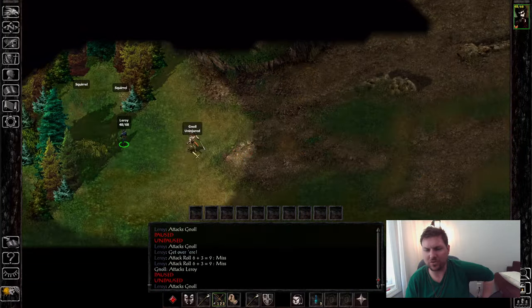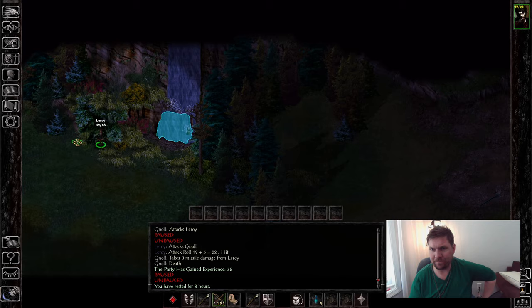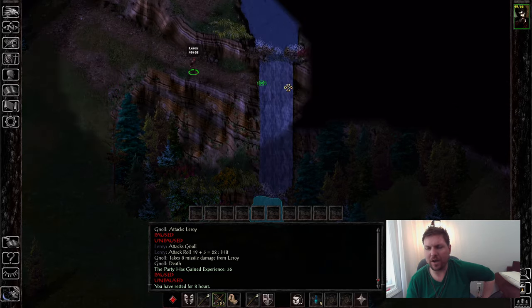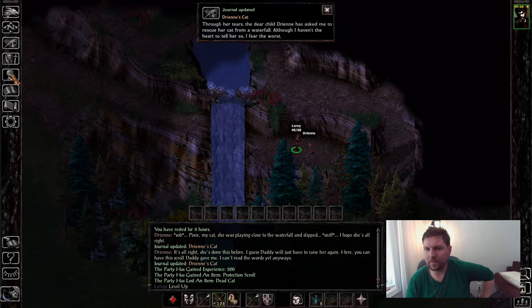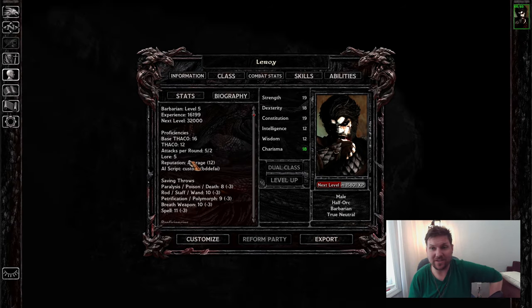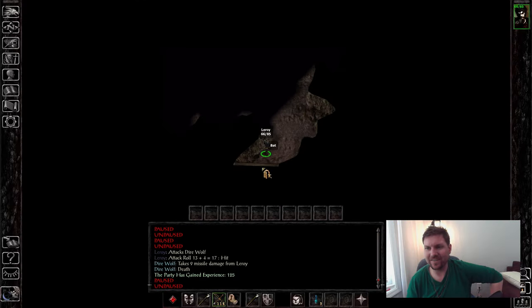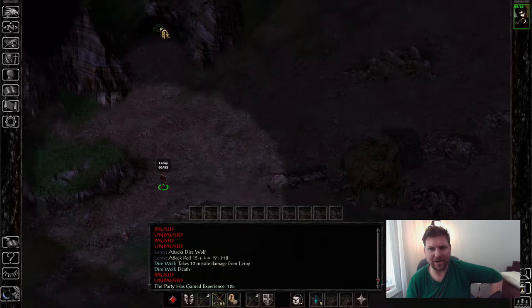I should just fight the gnolls. I always like to find the cat for this young lady — bring the cat's body up. If you have a good enough Charisma, she'll give you a protection scroll against undead, which are really, really nice. I did not utilize that scroll very well in this game, but I did use it in my next playthrough that'll be starting next Monday.